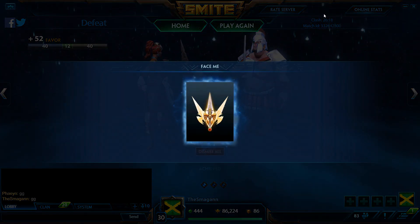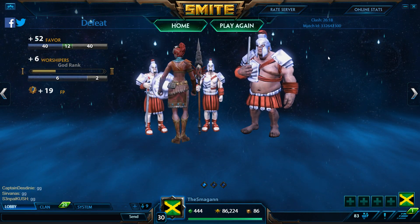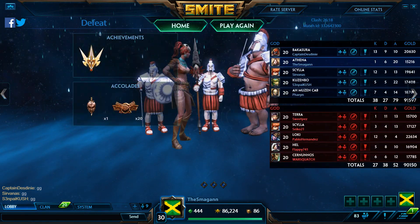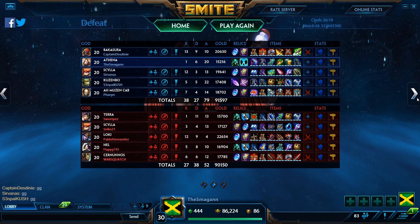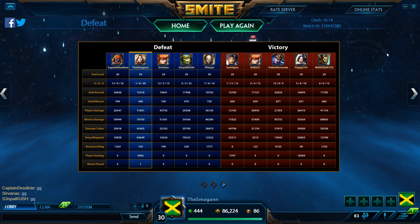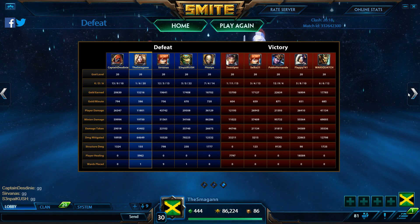GG — cool looking skin though. I got an achievement! 'Face Me' — I think that's for taunting three people at the same time with one Confound. I don't play Athena too much but I don't think we did terrible. Kuzumbo did so much damage and I think that was just reflect, but yeah we didn't do terrible.